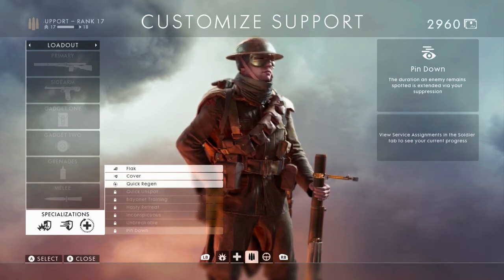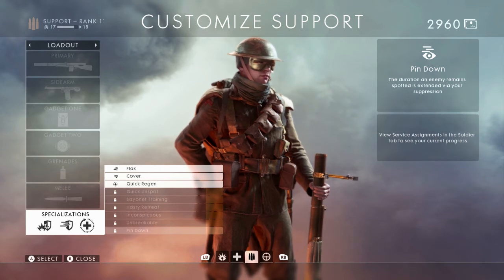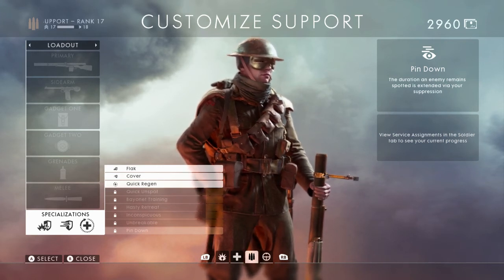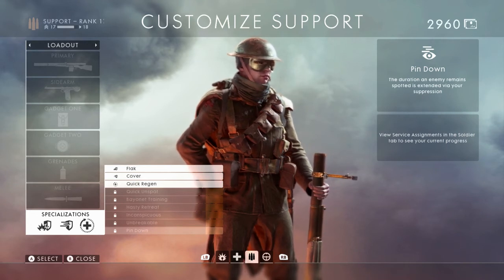The second and final specialization for Support is called Pin Down. The duration an enemy remains spotted is extended via your suppression. So if you're putting down fire, it basically keeps spotted enemies on the map longer. Medic right now is seeming like they have the most immediately beneficial specializations.